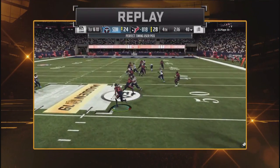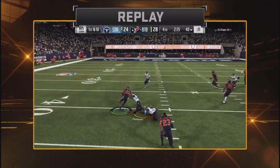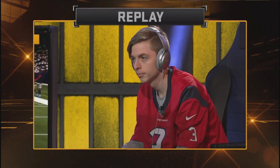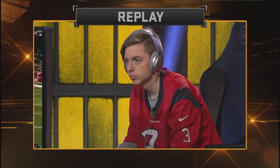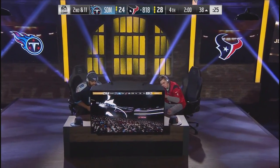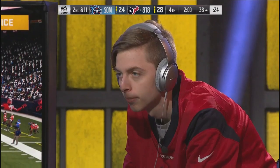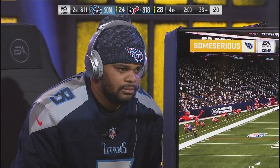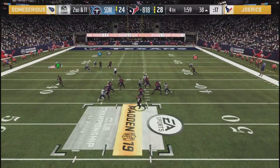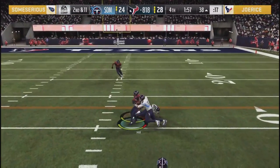That was Calvin Johnson who didn't animate - he doesn't have Chad Johnson. He has Calvin, Tyreek, Moss, and Julio. Megatron didn't transform and pick that up. The only thing I could think of is maybe if he went for a possession catch instead of aggressive. Can't throw a bullet pass there - he's sending it up, still dialing it up.